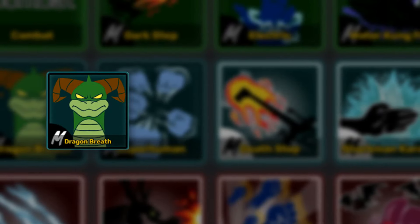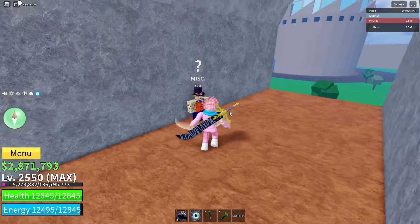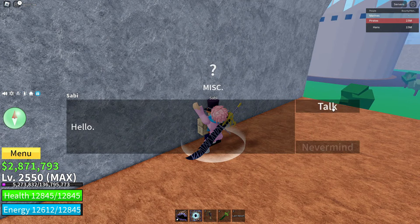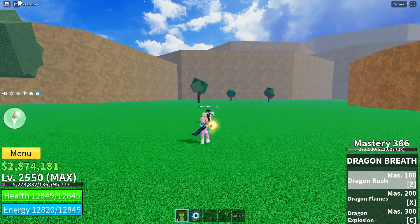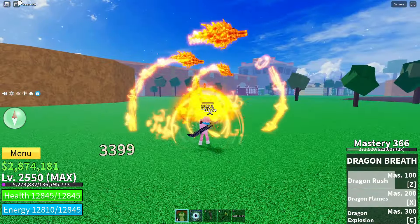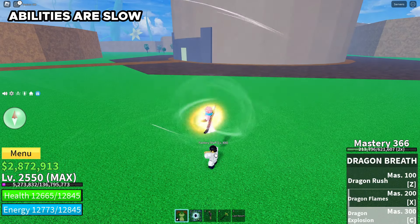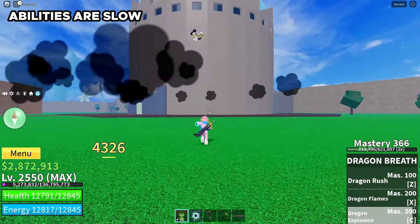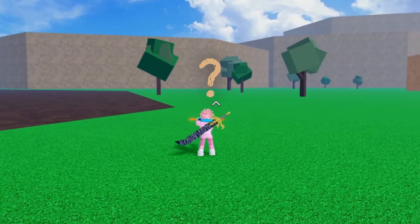Now we're heading to a second sea fighting style called Dragon's Breath, which costs a total of 1,500 fragments. You can get it from an NPC called Sabi, located at a part of the bridge in the second sea. The good things are that it's relatively cheap, it has good damage, range, decent hitboxes, and all of its moves can hit multiple enemies at the same time. The bad things are that it has really slow abilities, so it's not recommended for PvP, and it dashes on your fourth M1 click, which is really inconvenient for grinding.